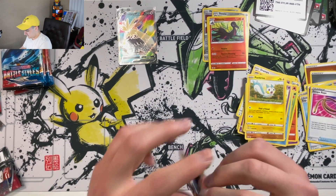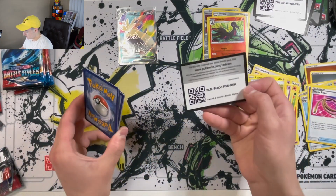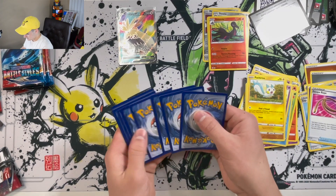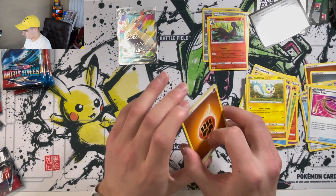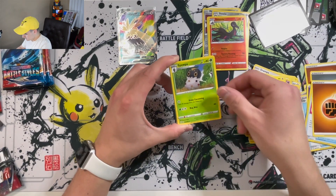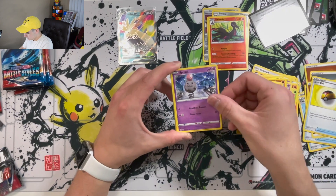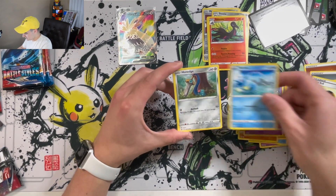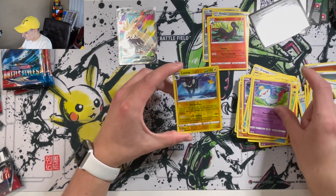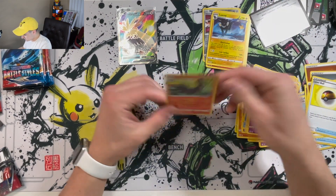On to pack number five. Code card. Four from the front, up to the back. Energy, Kliskor, Sweepa, Level Ball, Single Strike Mankey, Spoink, Horsea, Honage, Chimicho, Rapid Strike Luxray, Reverse Holo, and a Salazzle. Nice.